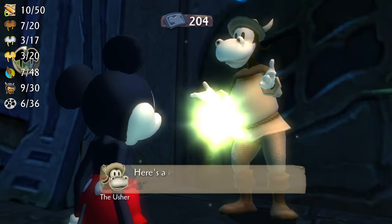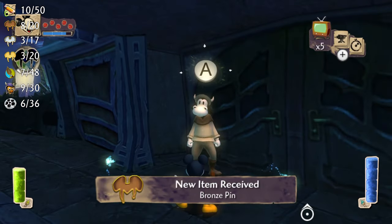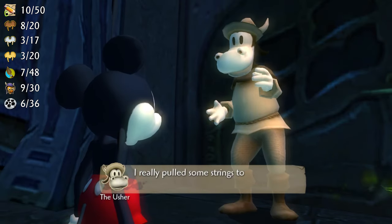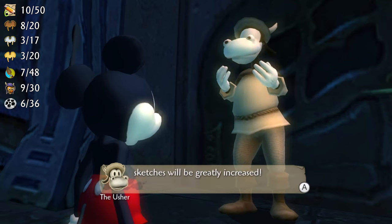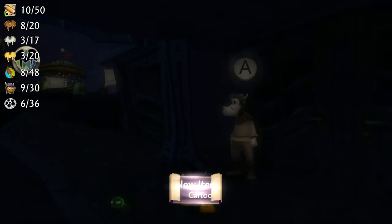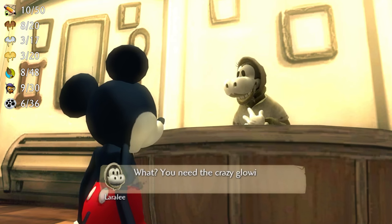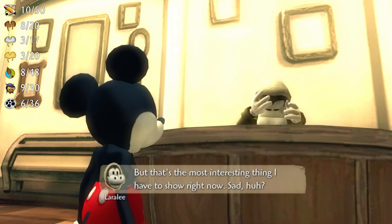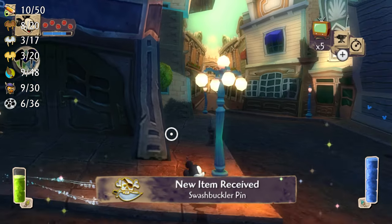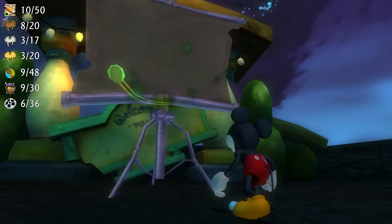The first reward from the usher is a bronze pin, which he'll give you if you've found at least four film reels — and if you've been following along then you should have five. The earliest time you can claim your final reward for getting all 36 film reels is in your first visit of Mean Street in your third playthrough, so let's double dip and say you've gotten the Cartoon Buff pin as the final reward. We're still not done with the usher for our first visit because you'll need to get Captain Hook's sword from him and give it to the museum in order to get the Swashbuckler pin. Finish up your business in Mean Street and take the Through the Mirror projector to get to Oztown — make sure to get the film reel.